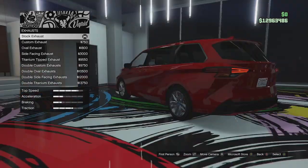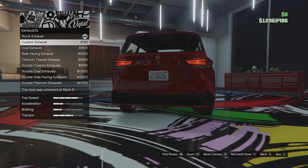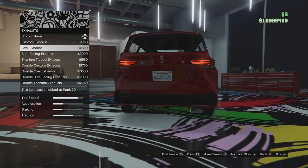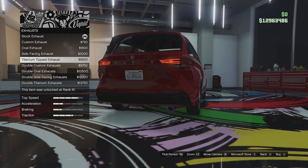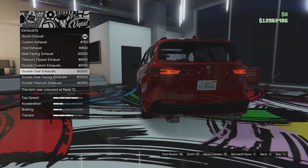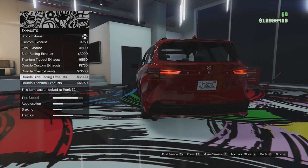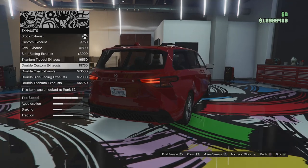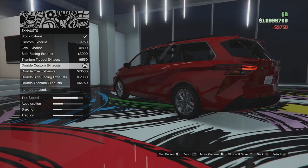Let's have a look at the exhaust. It has a little peashooter standard. We can go for a custom exhaust, an oval exhaust, a side-facing exhaust, titanium tip, double custom exhaust — that actually looks quite good — double oval, double outward-facing, and double titanium. I'm going to go for the dual custom one because it kind of looks stock but like a sporty version of the stock, which I like.